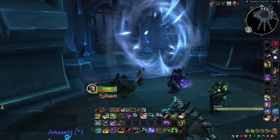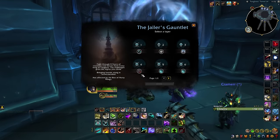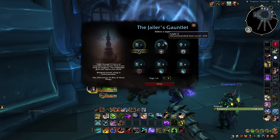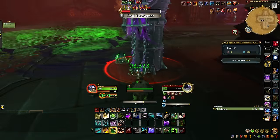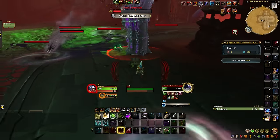To get access to this mount, you'll have to complete layer 4 of the Jailer's Gauntlet, so you may need to start out on layer 1 if you've never done Torghast before and then go up layer by layer. Each layer goes by fairly quickly, with only 8 floors per layer to ascend through. While there, you might as well experiment with some of the powers that were available for all classes back when Torghast was current content.